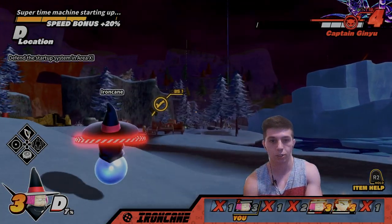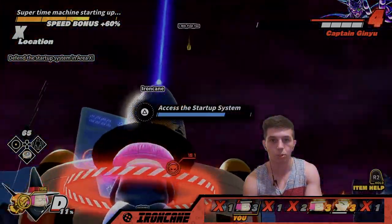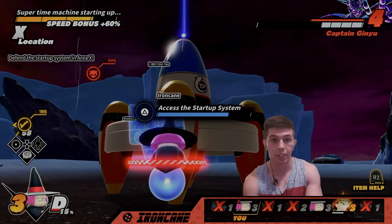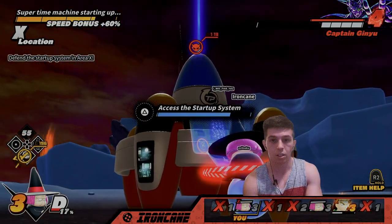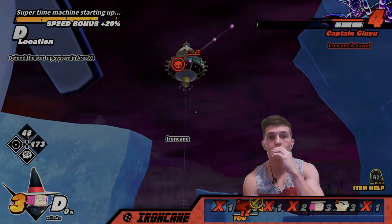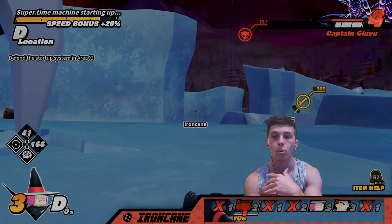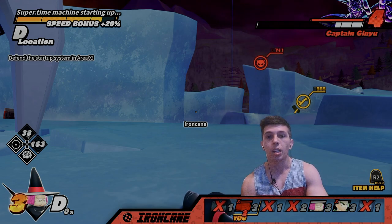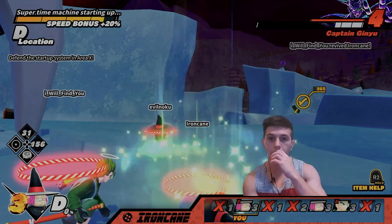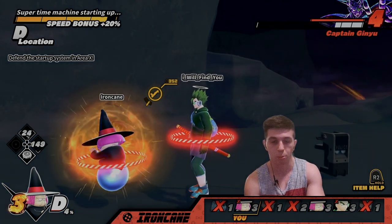We're going to move to the super time machine at lightning speed — I'm going to use the grappling hook just to amplify Baba's power. I'm going to start working on the super time machine here. I could actually fast forward time to win the game because Baba moves at lightning speed. I'm going to use Dragon Ball Diviner just to flex — it literally serves no purpose other than to flex.